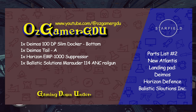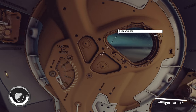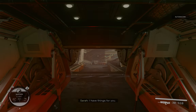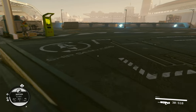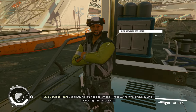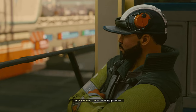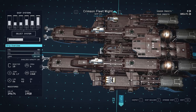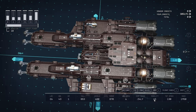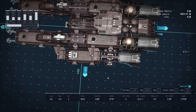We're currently at New Atlantis, which everyone should know — it's the first major city you come to at the start of the game. We're going to talk to this ship technician. You don't have to do this at New Atlantis; anywhere that sells Deimos parts will be fine.